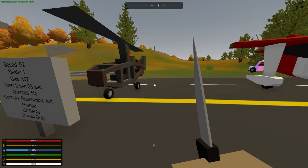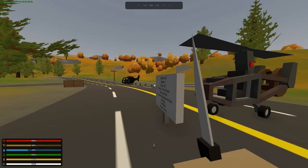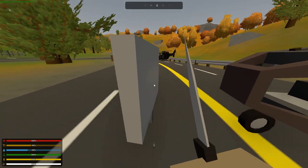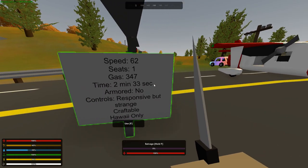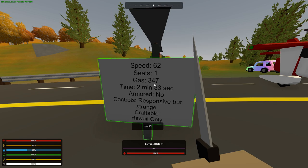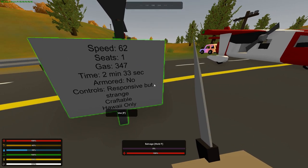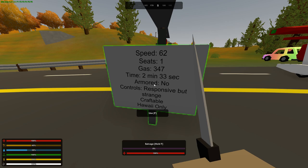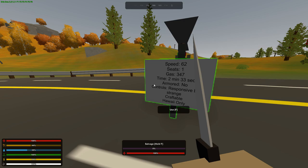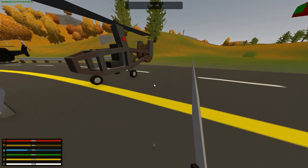The Gyro has a really slow speed of 62 mph and only seats one. I don't know why people keep saying it's overpowered — it goes 62 mph and can probably be shot down with about 10 bullets. It is craftable though, which is cool. It took 37 gas and two minutes 33 seconds to get from point A to point B. It is not armored, the controls are responsive but strange, and it can only be crafted on Hawaii.